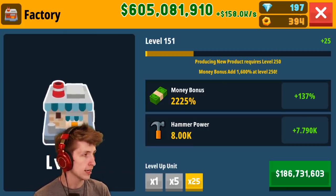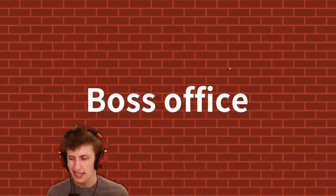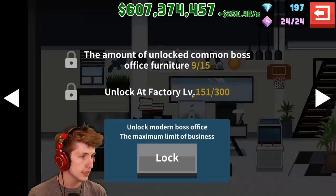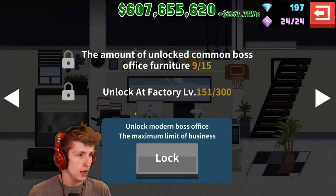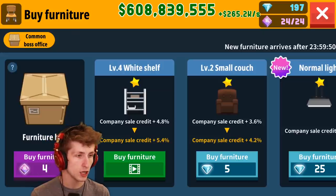I don't want to go to the factory right now - let's head up to the boss's office. It says unlock at factory level 300, so we still have quite a ways to go before we can do that.